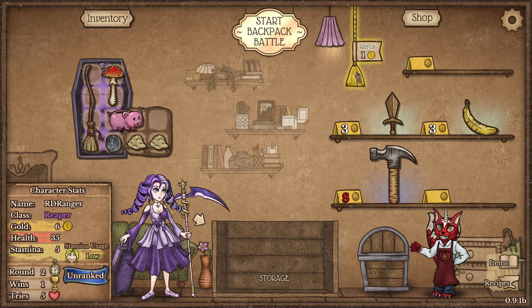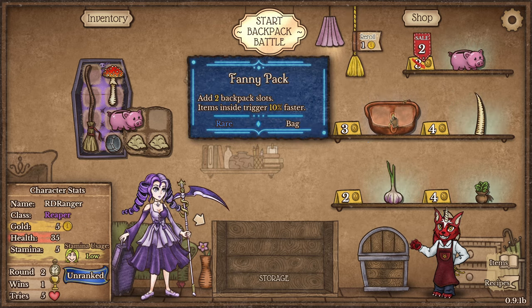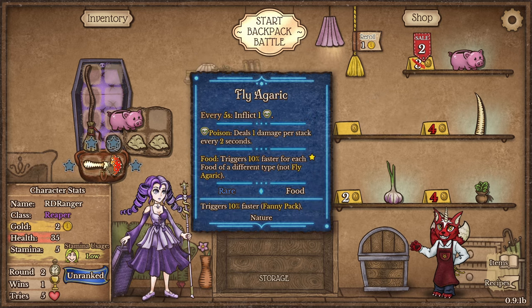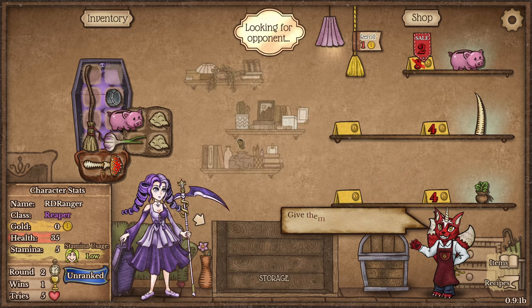I think I can add more backpacks, so let's reroll and see. Yes — a fanny pack! It adds two backpack slots, and items inside of it trigger faster. So this should actually go faster than the five seconds, if I'm understanding that right.